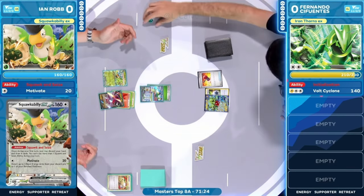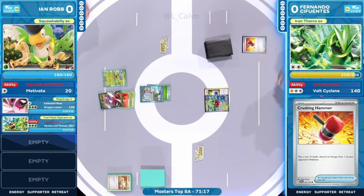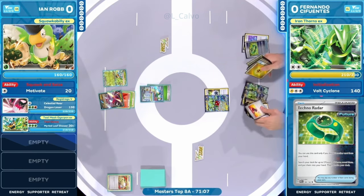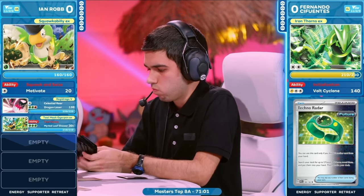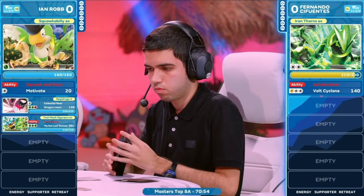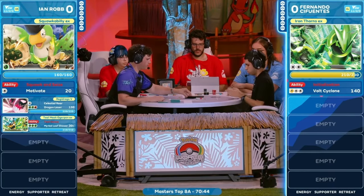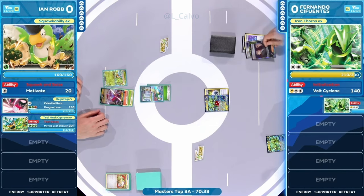You saw those energies be put into the discard pile already off the Ultra Ball, so we got there on the first turn. Huge for Ian Robb. Crushing Hammers are coming through, but we just hit Tails — that is one of the four times that Ian will sweat during the game, as every one of those Hammers is so crucial. You want to avoid that at all costs because each one is essentially another turn. Squawk ability is not going to be here very long — it's going to get knocked out by Iron Thorns — and to have two energies on this Regidrago right now means that you have potential to be attacking next turn. Ian Robb has set everything up thanks to so many cards in the hand.